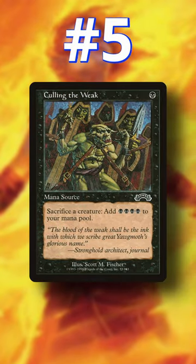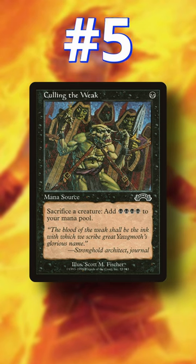Number 5: Culling the Weak. Pay 1, sacrifice a creature and you get 4 mana in return. With a turn 1 dog, you can easily play Ad Nauseam on turn 2 with at least 1 mana open.